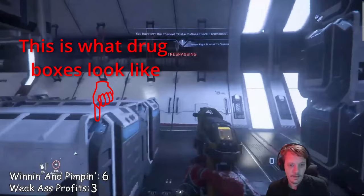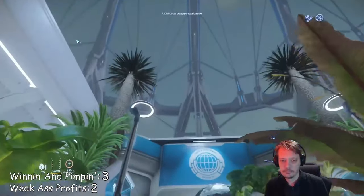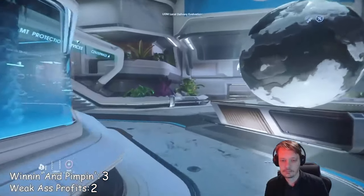If you find a bunch of drugs, try selling them at Grim Hex, but for the rest, all you need to do is go back to the planets that the Lagrange points are orbiting and sell them at the nearest TDD.